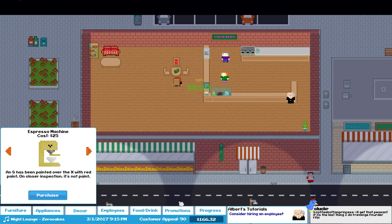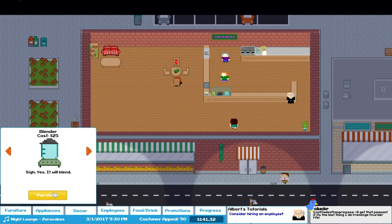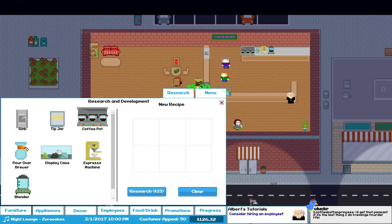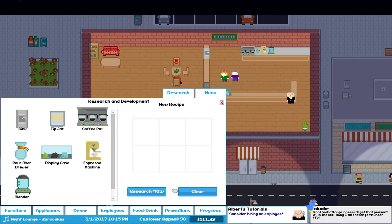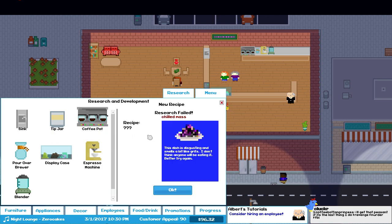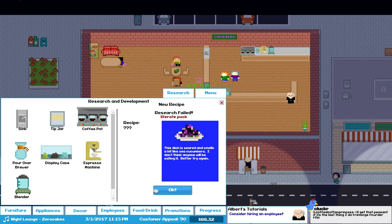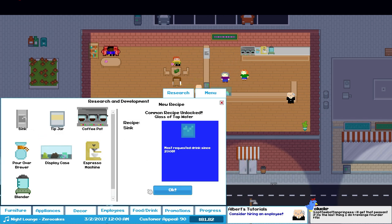We're up to $166. We should be doing some things. Let's buy an espresso machine. What else can we get? A blender? Blender over there. The blender's no good for recipes. So we can mix and match — coffee and espresso is something, isn't it? Maybe not. We didn't do our water — there we go. Tap water.